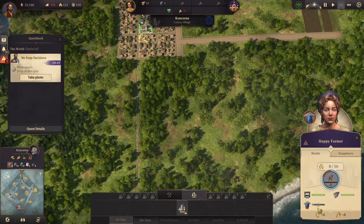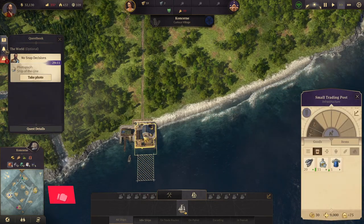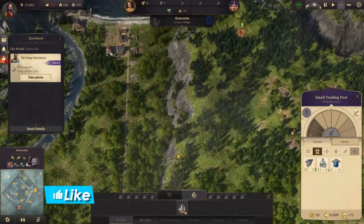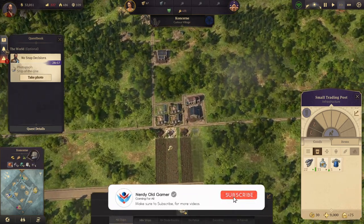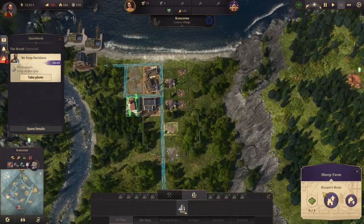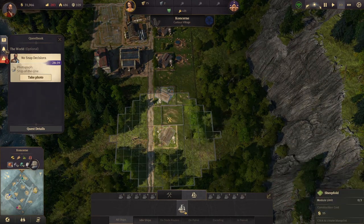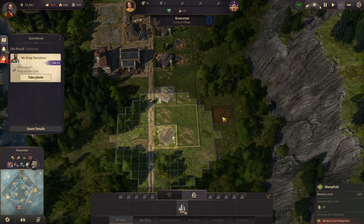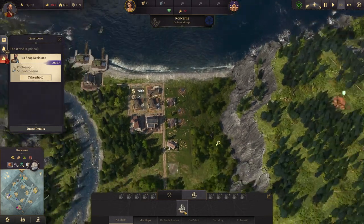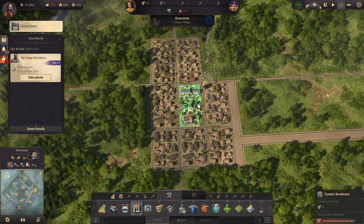A land lush and green. Work clothes is coming in, schnapps is coming in — very good. Let's get these fields in before I forget. Then we can upgrade you and upgrade you. Then we want some more farmer residences.